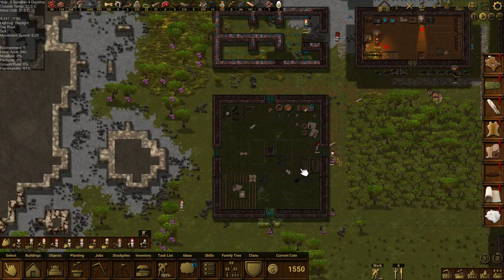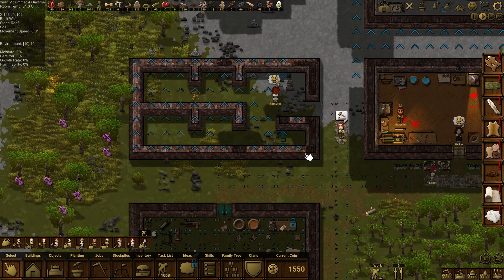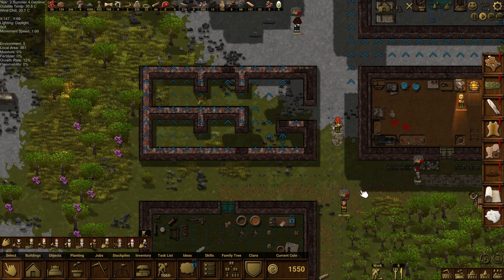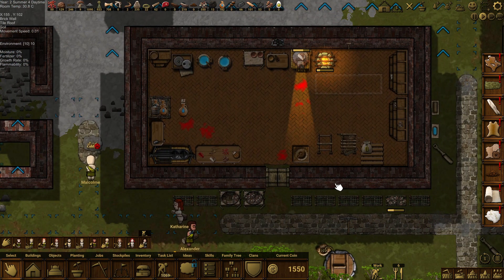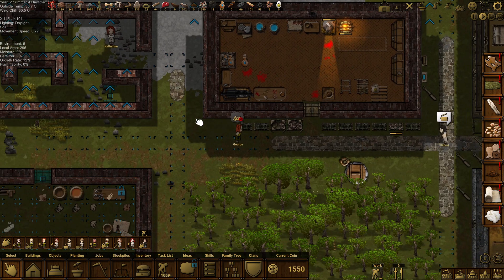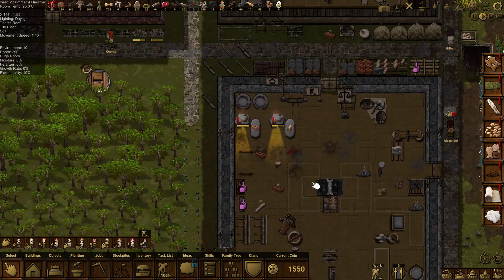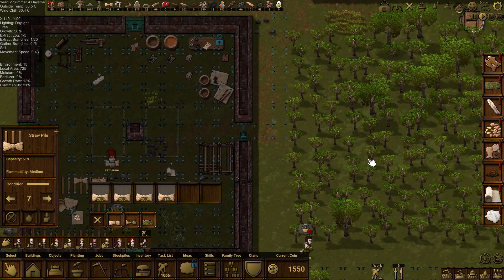You do get a lot of logs for your stumps — nice, that's done. The roof's coming along here, cool. Everything's coming up swimmingly. Baking bread, baking bread — a nice selection of food here. Smoking stuff, we're making things, we've got a variety of produce here, absolutely lovely.